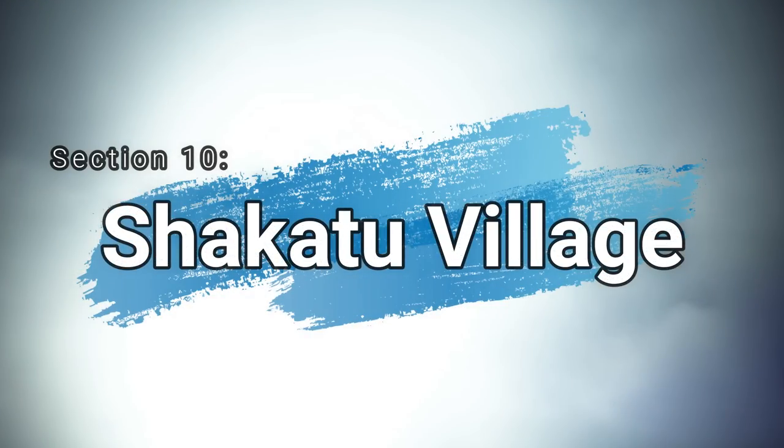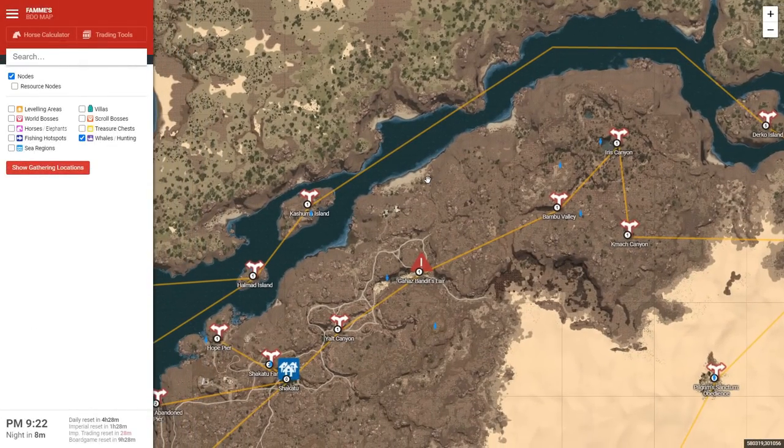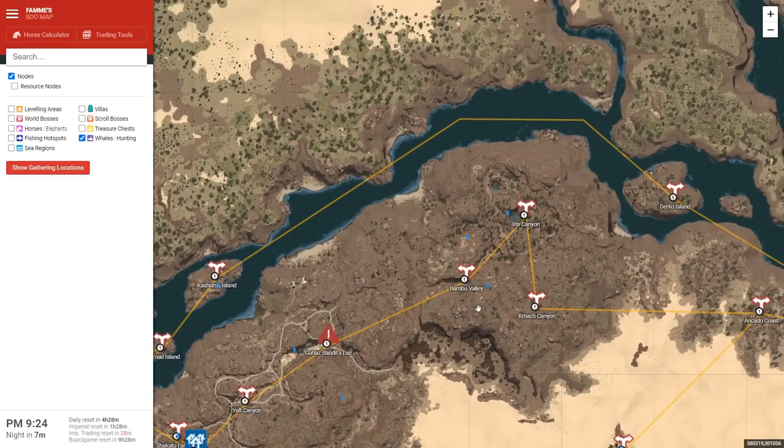Section 10: Shikatu Village. Next up is Shikatu Village — it's an excellent area to invest into as there are some really useful nodes nearby. The first being Shikatu Farmland for figs. For the same amount of CP, you get two fig nodes here, which is a good option. Then if you come up northeast all the way to Yalta Canyon, Gahaz Bandit Lair, then Bamboo Valley — you have Freekay over here. Iris Canyon has Nutmeg and Elder Tree Sap, which are top priority. And then optionally, Vanadium Ore down south at Mock Canyon.